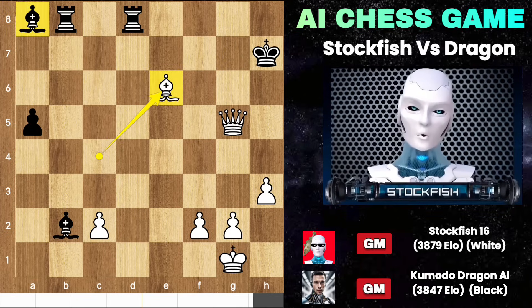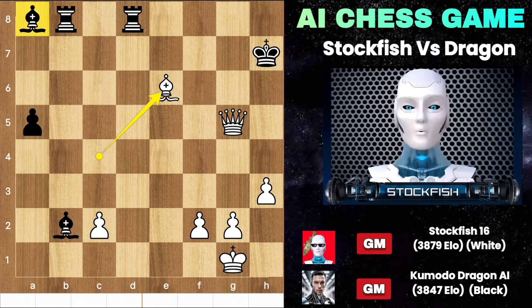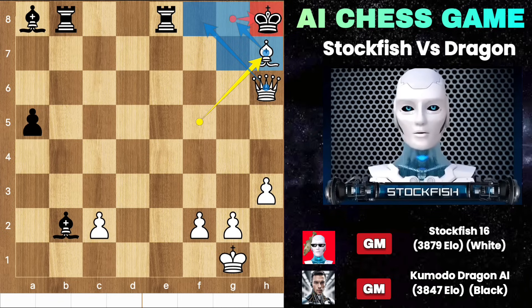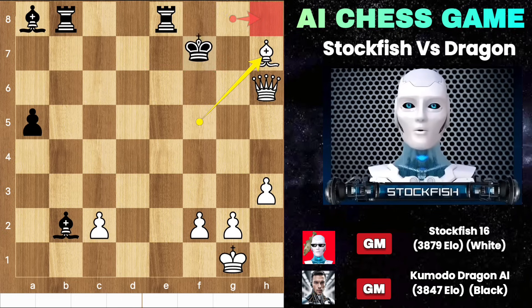Bishop to F6 to checkmate black in a few moves. Let me show you the variation: bishop F5, king H8, queen check, G8, bishop E6, and the game will be over. Back to the position, we have rook E8. Bishop check, king backs, queen H6, king G8, bishop H7, and the king can't go to H8 as bishop G6, queen H7, queen to F7 will be a theoretical checkmate. This position is completely winning for me. What a nice game — rook sacrifice, knight sacrifice, just amazing.